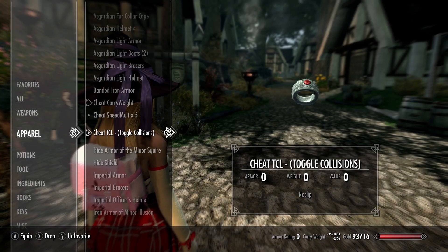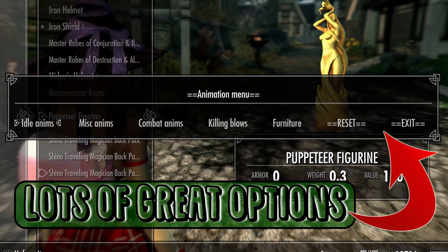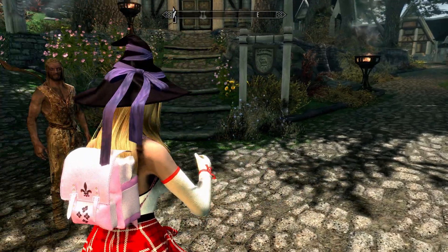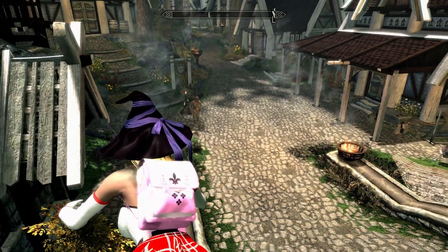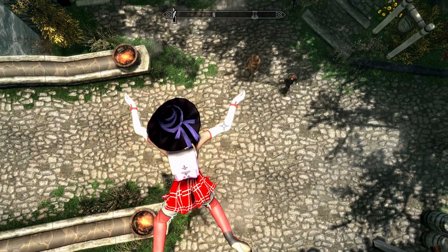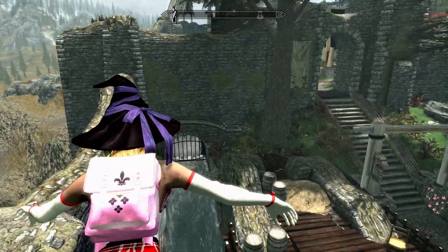Equip the Toggle Collisions ring and then select the Puppeteer Figure, which will be under Apparel. Using the Puppeteer Figure there are actually several animations you can use with this mod, but right now what we're looking for is the swim animation. Once you've selected swim, you can glide, fly, or basically swim through the air — you can literally go wherever you want. It looks like swimming rather than flying, but this is the best a console can do. If you want to move faster, you can always use the speed multiplying ring.